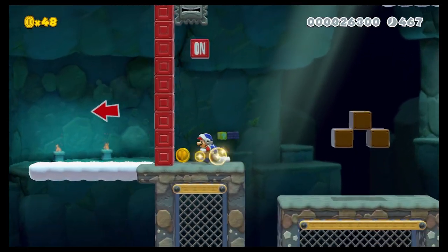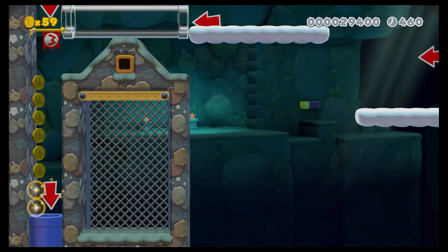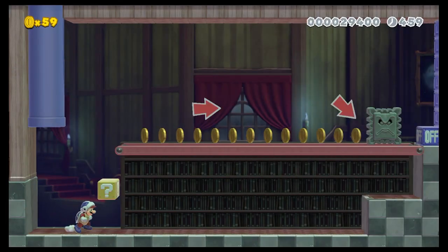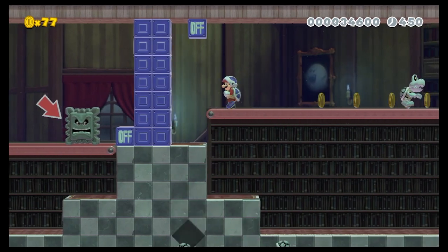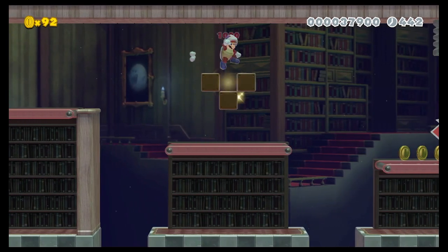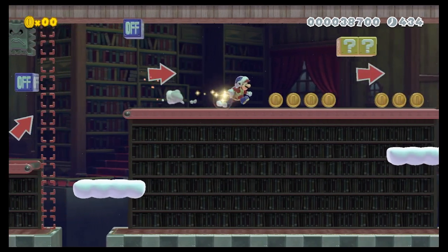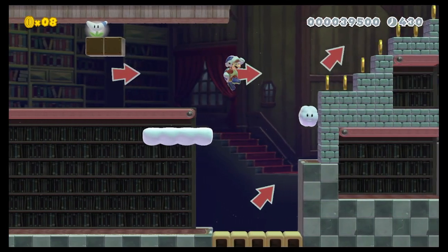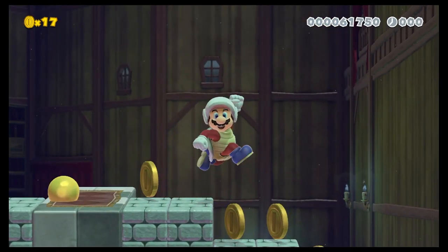Maybe you think you can do a better job making a level than what you've seen here in the video. You know how you could really prove your level design skills? By submitting a level for the level design contest going on on the channel right now. There are prizes - Nintendo eShop codes, five different categories, six different levels that take home prizes, and you can submit up to three of them. We've reached the top of the flagpole - moving on. It's actually pretty cool.